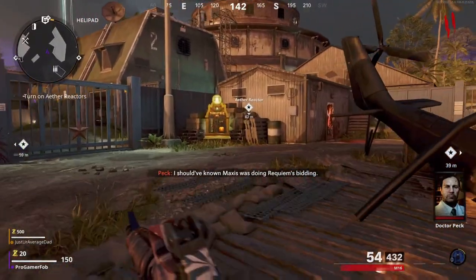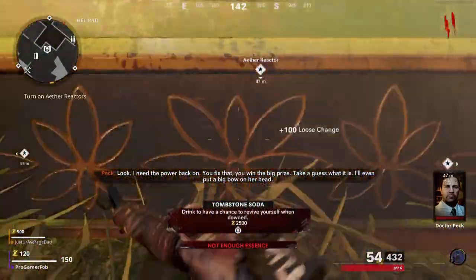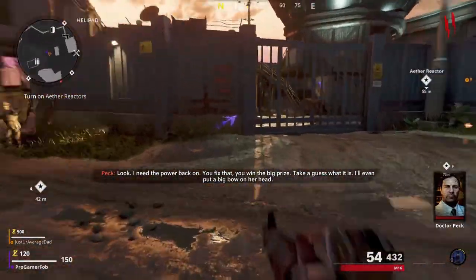What is up YouTube, ProgrammerFlob here and welcome back to another video here on the channel. Today's video is going to be a Cold War Zombies Gun Mode Glitch, as well as a Pile of Love Glitch. In order to do both of these glitches, you will need to have a friend with you in your game.